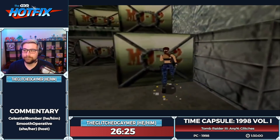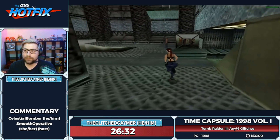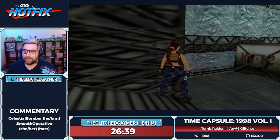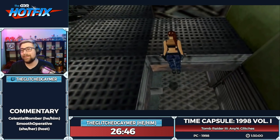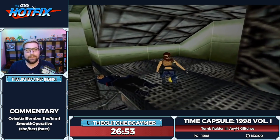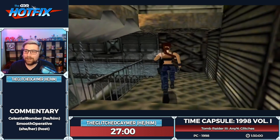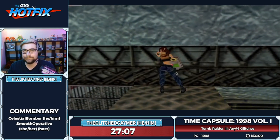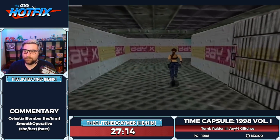We grab a med pack — we don't need the pistols but we do need the Desert Eagle. I should mention I'm playing the Japanese version of this game, which allows me to kill enemies faster. When making Tomb Raider 3 for Japan, developers thought the game would be too hard since players were used to 2D side-scrollers, so they gave all enemies half the health of the US version. That makes enemies die really quick, which will be nice for the last two boss fights.